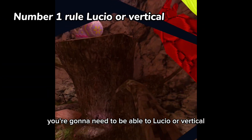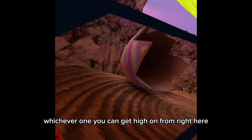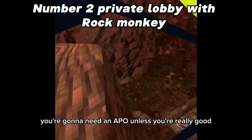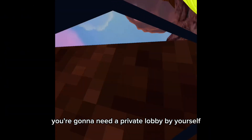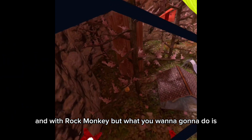Rule number one: you're going to need to be able to use Lucio or vertical movement, whichever one you can get high on. Rule number two: unless you're really good, you're going to need a private lobby by yourself with Rock Monkey.